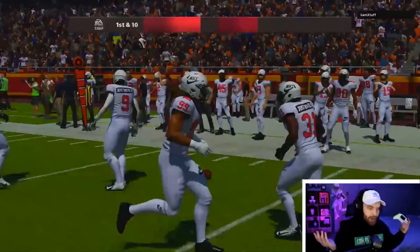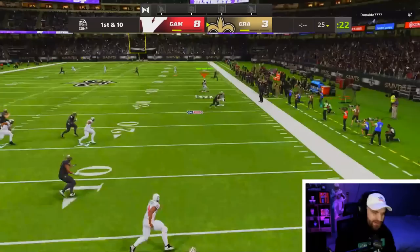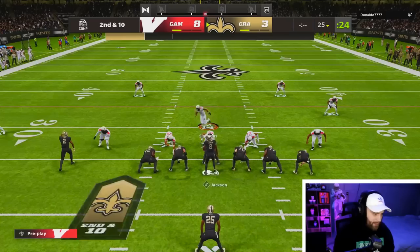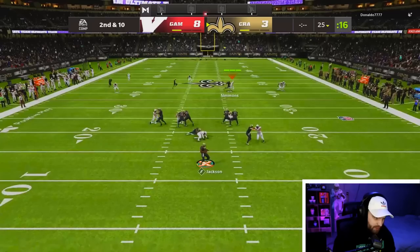It seems like no matter what, we're going to be getting defense. I don't understand it, but it's okay with me because we do have the brand new Ed Too Tall. Looks like we have great defense on the field and we're going to force a throwaway. That is the first time we didn't get an interception on the first play. I feel like this card could bait like crazy.